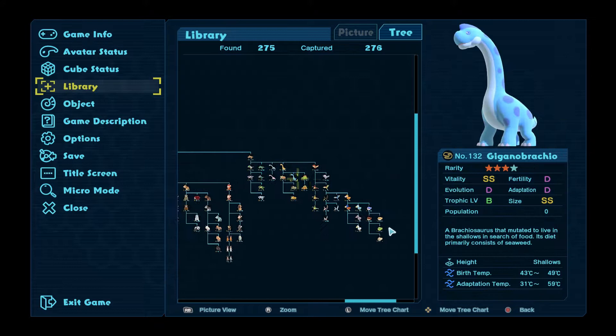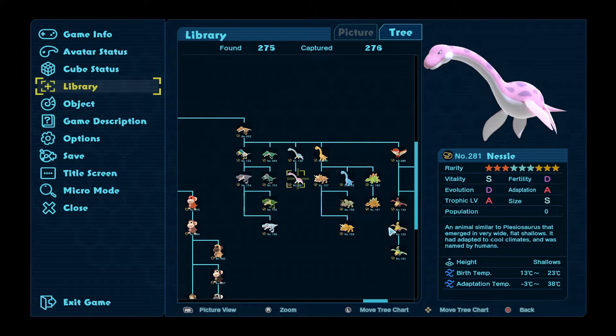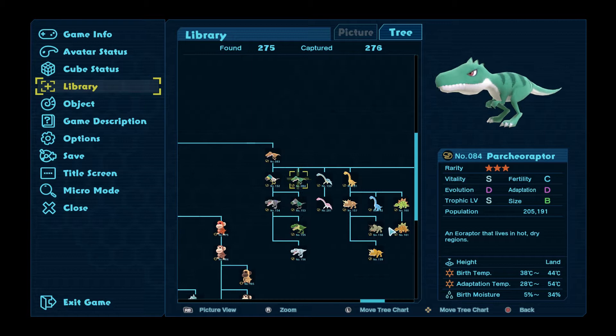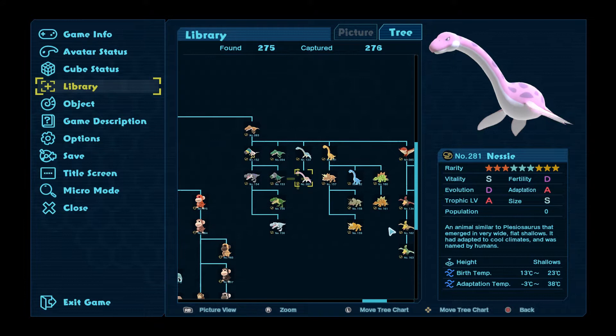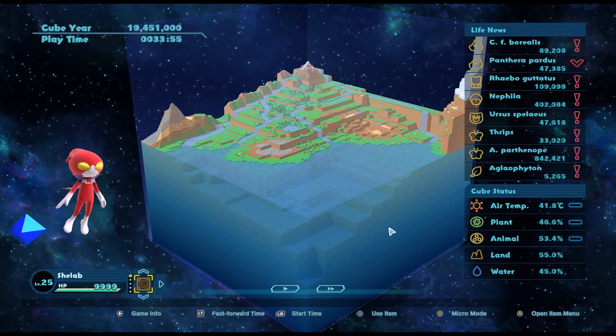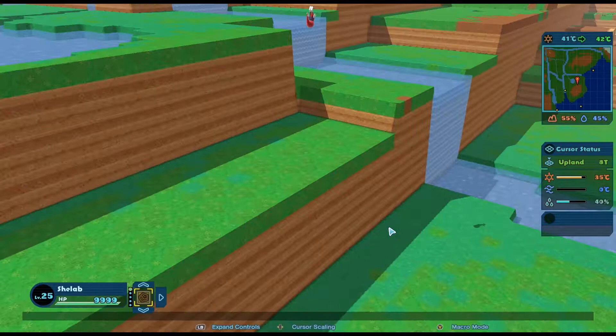For Nettie to come back, I think we need humans. Nettie is an animal semi-similar to a plesiosaurus that emerged in very wide flat shallows. It adapted to cool climates and was named by humans. We have some Parcheoraptor and Velociraptor at the moment, so we do have some dinosaurs. I don't know whether Nettie will come back as we cool the cube, but we'll have to see.